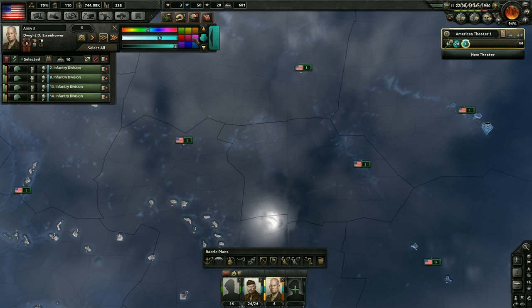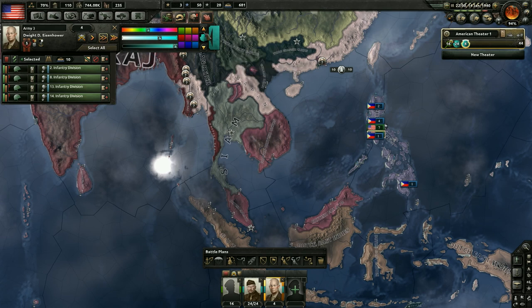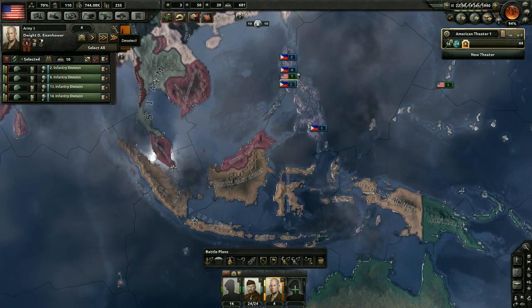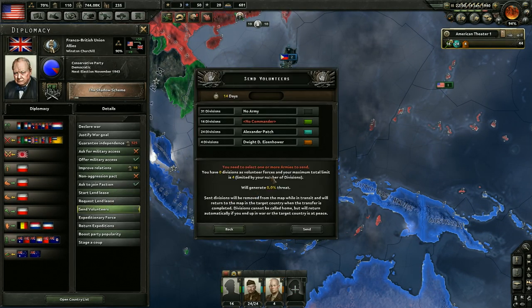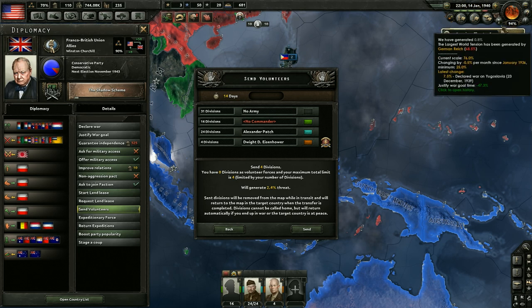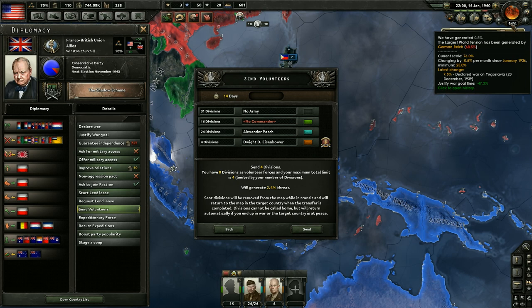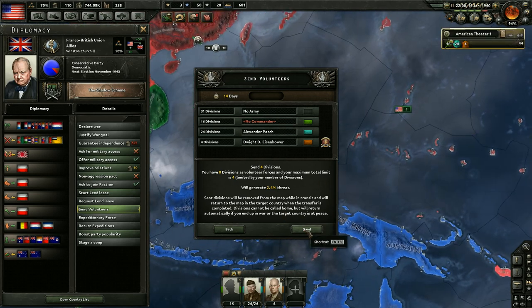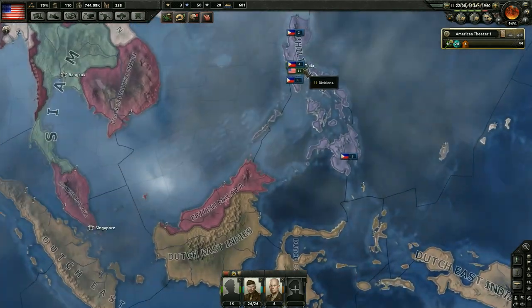We're going to offer these as volunteers and change up the color — we'll do orange for our Asian army. Let's send them some volunteers with Dwight D. Eisenhower. This will generate a little bit of world tension threat, which is excellent since we're at 96%. That'll put us at 96% and we'll be able to join the war really soon. We don't know exactly how long it'll take to get to 100%, but let's send them anyway. They're just going to arrive in Britain, probably — wherever the closest port is.